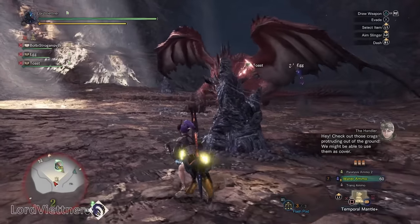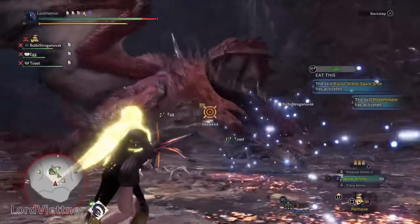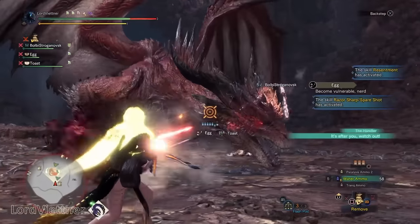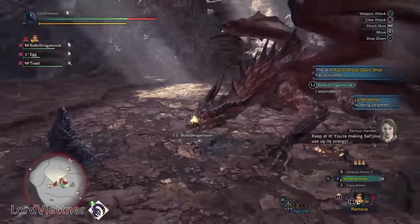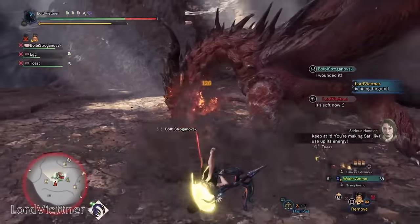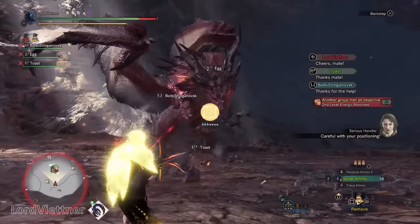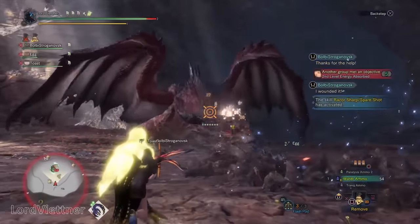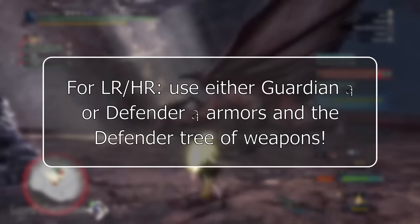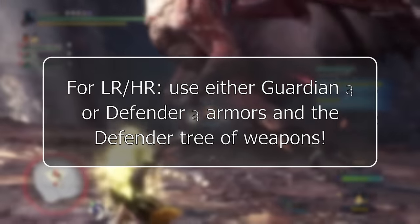To be completely honest, there's no real point in farming low or high rank gear at this stage, as it all becomes basically irrelevant as soon as you get into Iceborne. You can farm different weapons and armors if that's your preferred way to play, but it will just add a ton of time in the lower levels of the game. All monsters in low and high rank also have master rank variants you can fight in Iceborne, so just use the Guardian or Defender armor and weapons, and wait to get into farming until you reach Iceborne.